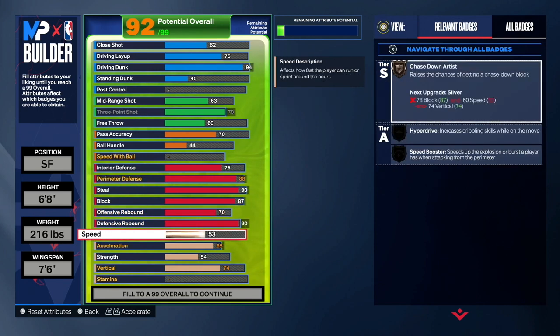Once you're done with defense, go to physicals. For speed, you want to make that at a good level for this big build. As you guys can see, we got Chased Down Artist on silver, and we will be getting it on gold because our vertical will be 85 on this build. We also get Anchor on silver.